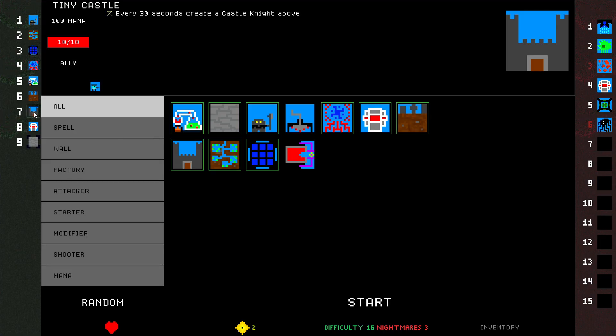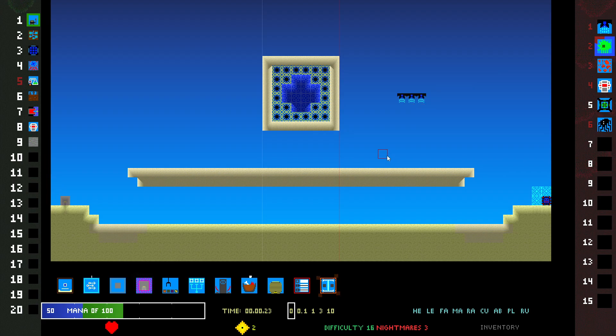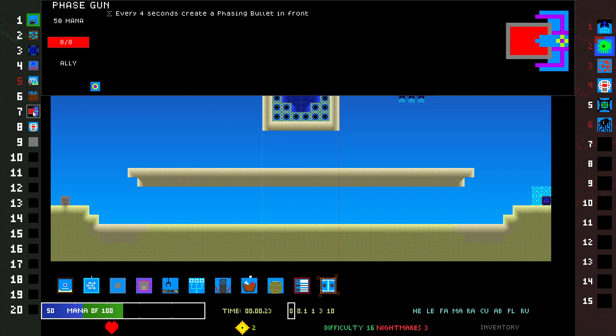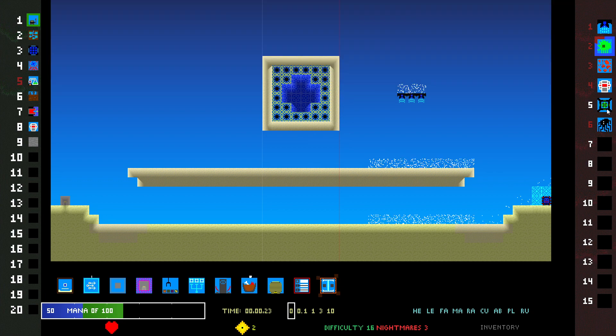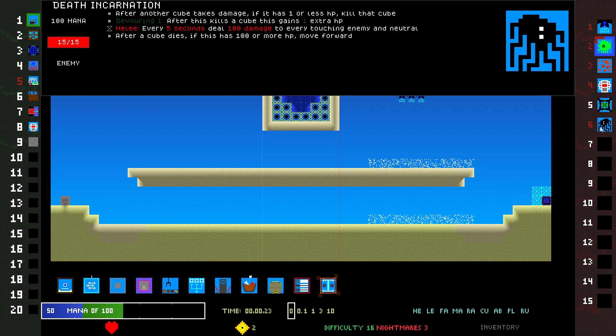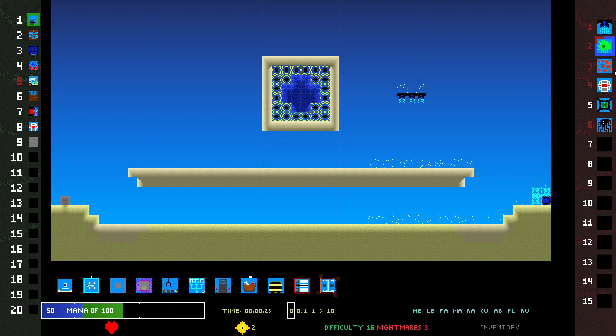This gun — really, really good. I don't think I ever use Tiny Castle anymore — I would just always rather use guns. Stupid Death Incarnate! I'm not even in debt, how do they have this? This one's fine if you kill it, but it has Devouring, and that Devouring will even kill projectiles.